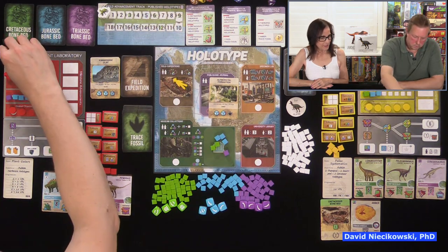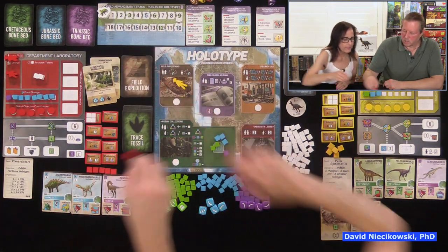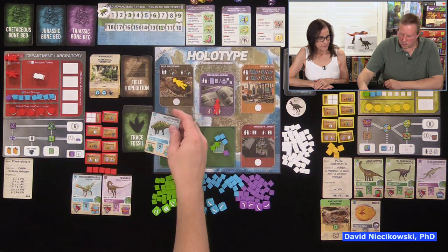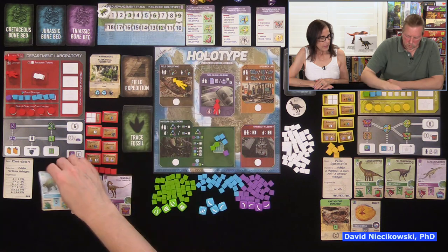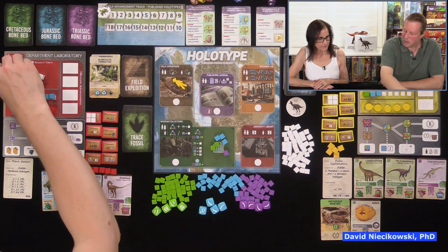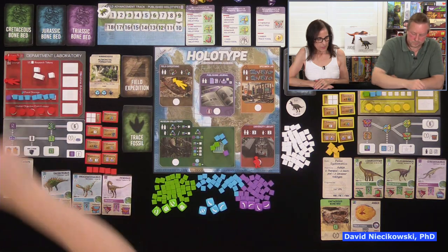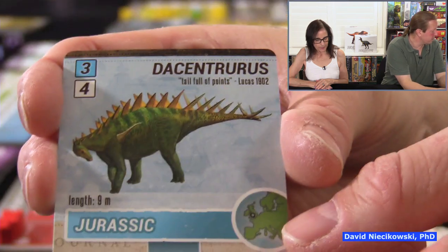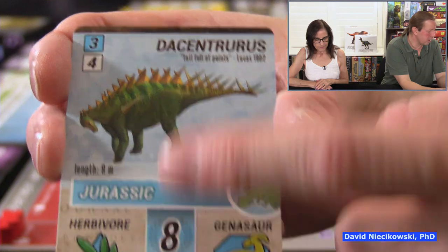David wants to publish but his field assistant can't publish — only the paleontologist can. Julie also can't publish yet because even though she has enough blue fossils, she only has two research cubes and doesn't have enough research to pay the cost.